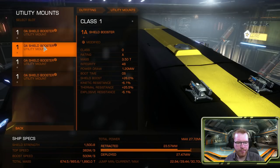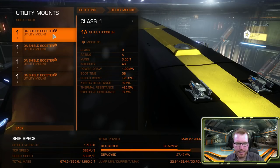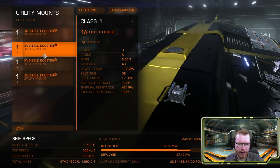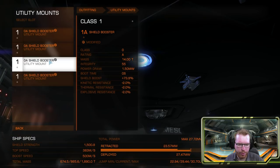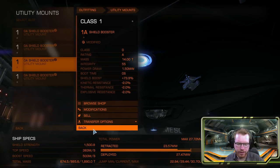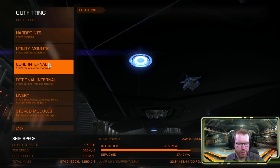For the utility mounts, all shield boosters. Two of them are engineered with Thermal Resistance and Super Capacitor, and two more have Heavy Duty and Super Capacitor as well. So a good combination of resistance and hit points.